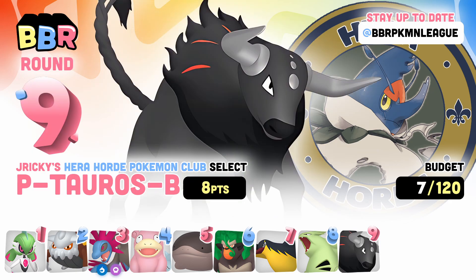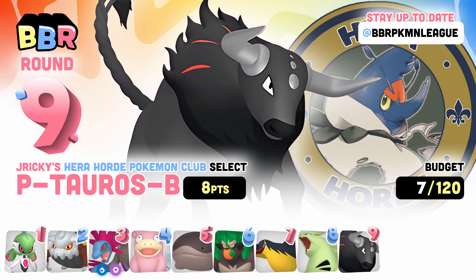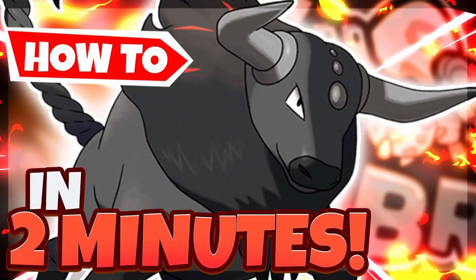Next up, I picked up Tauros Paldea Blaze. I did want to get the Water one instead, but Gravy took it before I could, which is less than ideal. I mainly picked it up so I have something for a potential Chien Pao matchup. I also saw Kirby get swept by it once, and that was funny, so maybe we might be able to pull it off.